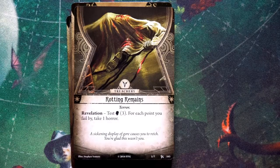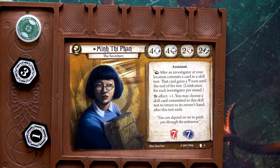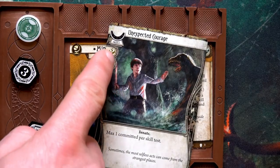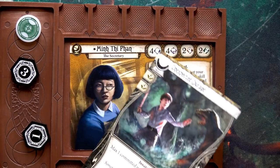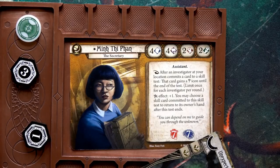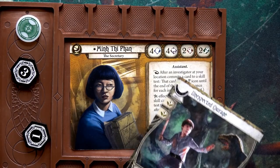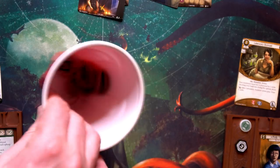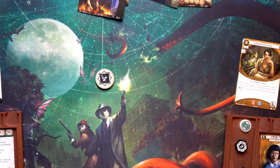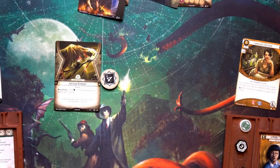Min draws Rotting Remains — revelation: test willpower three; for each point you fail take one horror. Min's willpower is four and she doesn't want horror damage, so she plays Unexpected Courage. Normally that's two wildcard icons, but the Analytical Mind text says: after an investigator at your location commits a card to a skill test, that card gains one additional wildcard icon — so she gains three icons for a total of seven willpower against difficulty three. Drawing the chaos token — a minus four — seven minus four is three, exactly meeting the threshold. Barely succeeds!